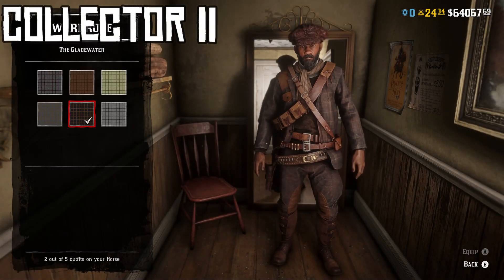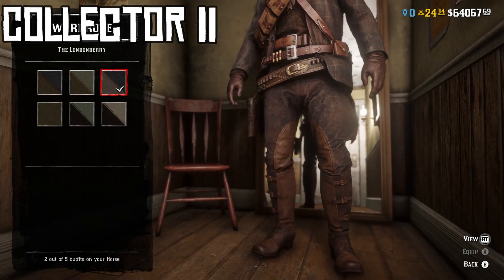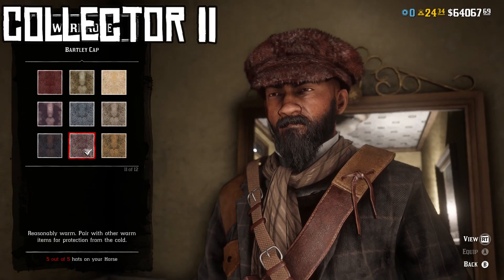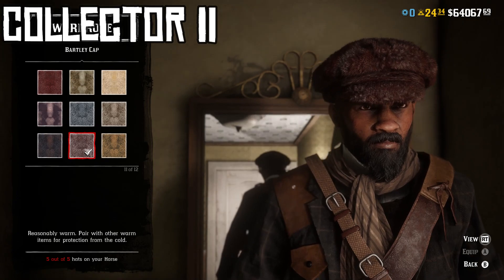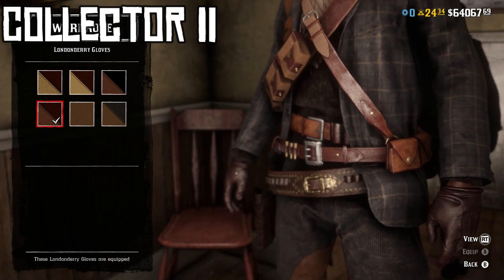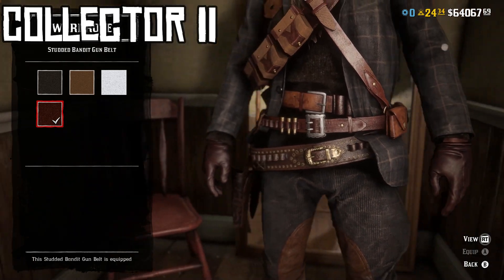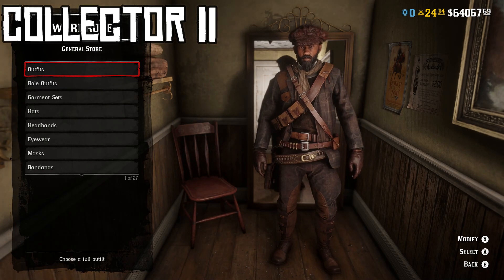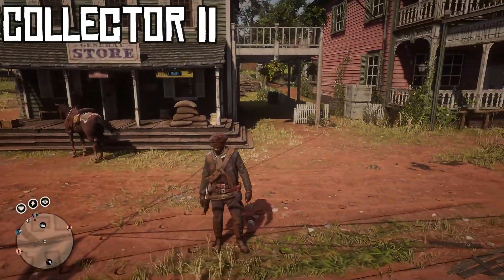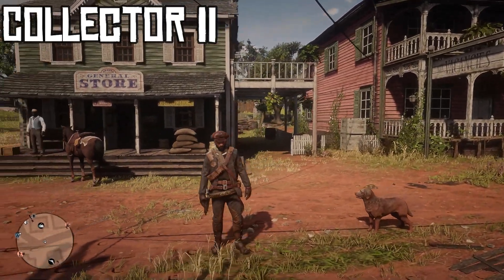Here we have Collector outfit number two. We're using the fifth variant of the Gladewater upper portion and the third variation of the Londonderry lower portion, coordinating colors and keeping a uniform feel. For the hat, the 11th variation of the Bartley hat — this reddish one. I was excited to put this together because I don't typically have reasons to use this hat, and I think it looks really good with this outfit. For gloves, the fourth variant of the Londonderry glove — another Collector item, so you need the Londonderry outfit to unlock these. For weapon equipment, the brown studded bandit gun belt — one of my favorites. I'm not exactly sure what theme this follows; maybe a surveyor or scout, but I really like the way it looks.